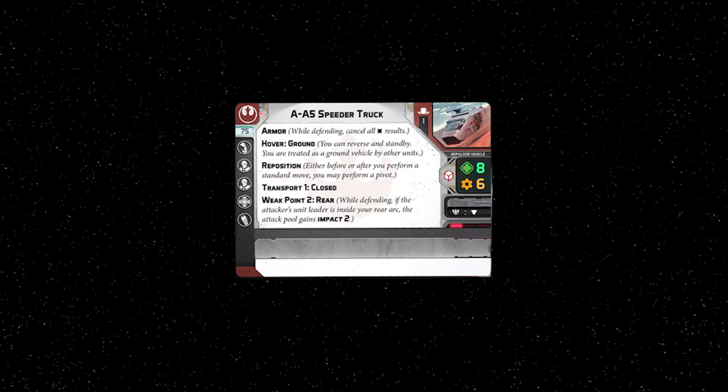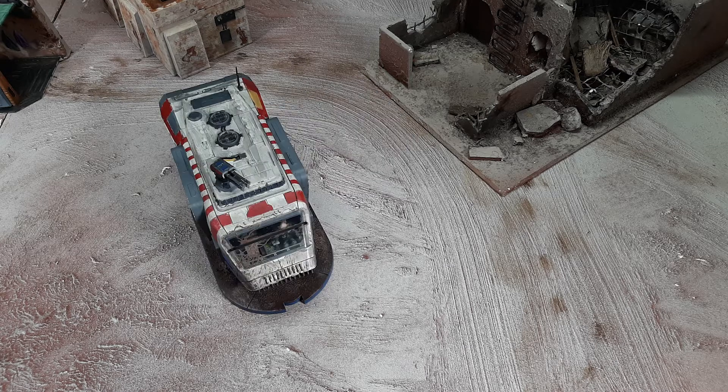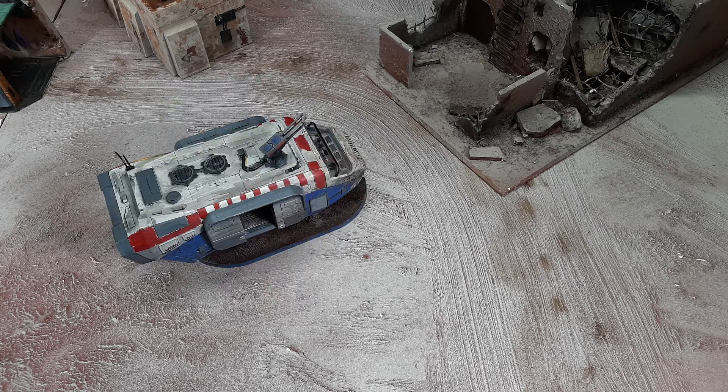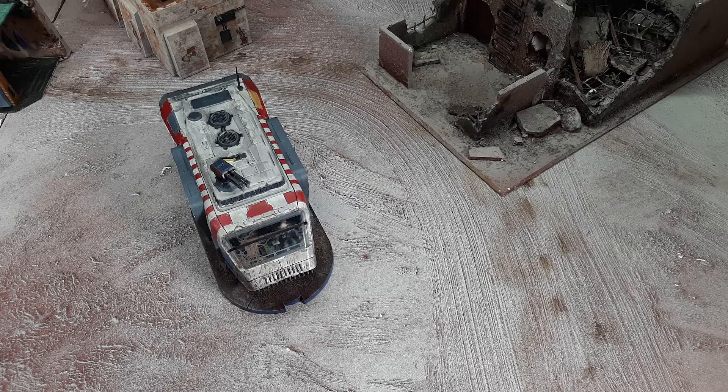There are two types of vehicles in Legion: repulsor vehicles and ground vehicles. The AA5 is a special type of repulsor vehicle that is treated as a ground vehicle by other units because of the hover ground keyword. All types of vehicles can pivot, meaning that a speeder bike, a gav tank, and a speeder truck can all use one action to pivot 90 degrees in any direction.